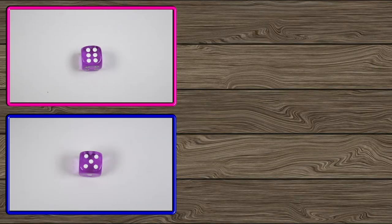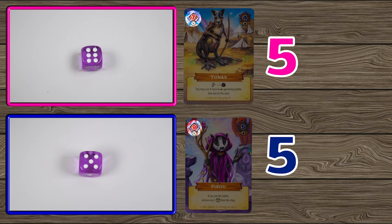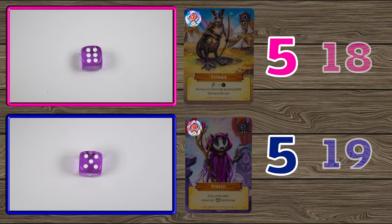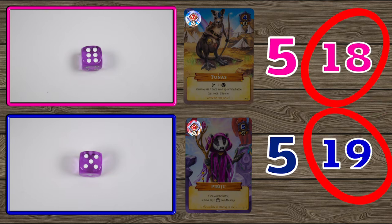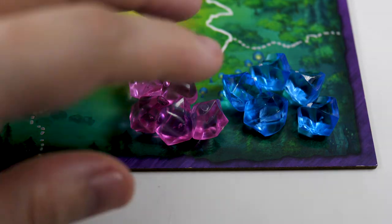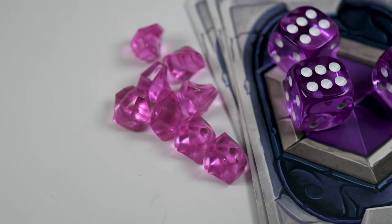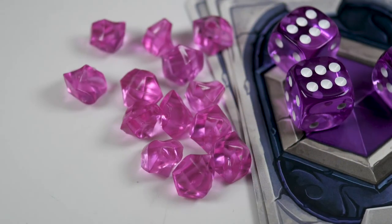Players will then calculate their total battle strength by adding together: the result of their chosen battle die, the battle strength of their chosen character, and the number of crystals in their battle area. The player with the lower total battle strength loses the battle and all of their crystals are removed from the battle area and put back into their supply — not removed from the game. In the case of a tie, the defender always wins. This process will repeat until all battle areas on the map are resolved.